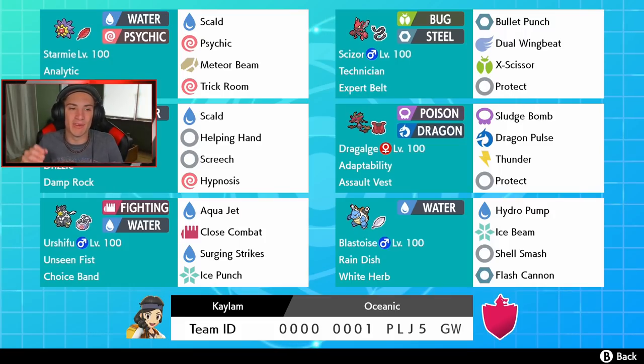We got Starmie - Starmie is one of those Pokemon I really want to show off. This team is based around Dragalge as the heart and soul, but Starmie right here with that power herb and Analytic as his ability has Skull Bash, Psychic, Meteor Beam - which is a brand new move - and Trick Room. The power herb allows us to use a two-turn move like Meteor Beam in only one turn instead of two.